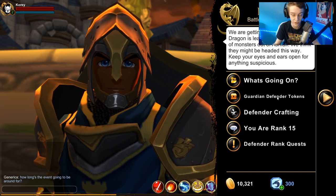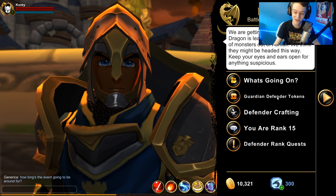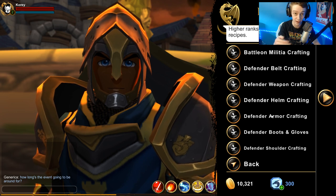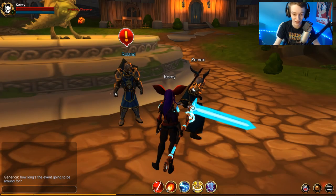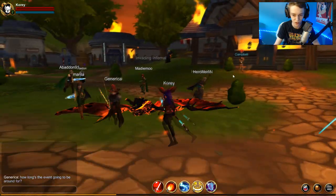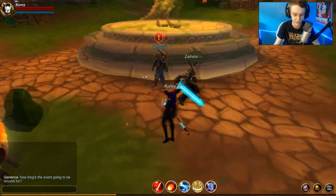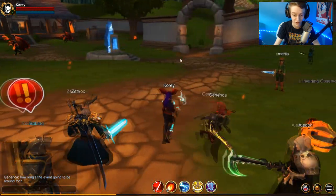If you are a Guardian in Adventure Quest 3D, you can get one of these — they're called morphs, I think. You can craft things; there's a bunch of things you can craft. You get more options that pop up the higher rank you are, so if you don't see the items you're looking for, you have to rank up more. Ranking up is so easy — you just kill the monsters here and there's RNG where bosses will spawn, giving you a lot of tokens at once. The quests get harder the higher rank you are. It's a really cool event in AQ3D — I would recommend checking it out.